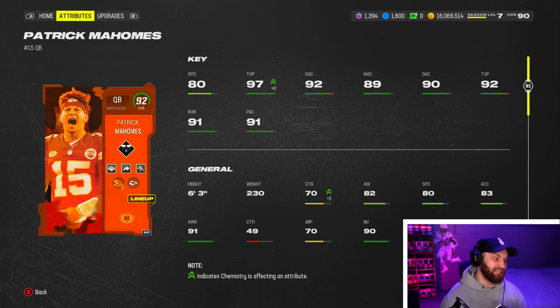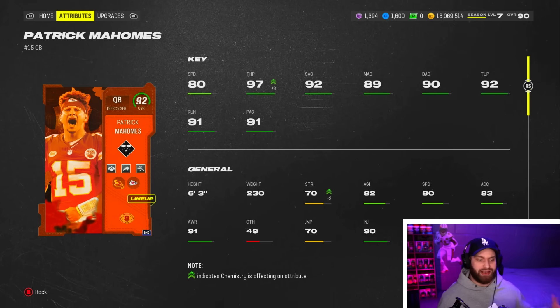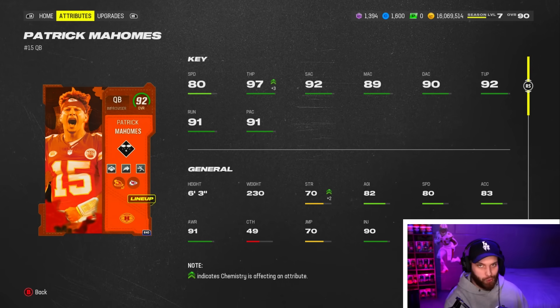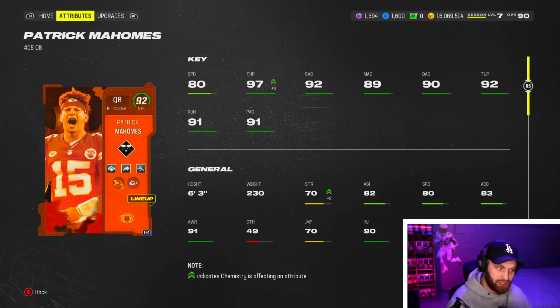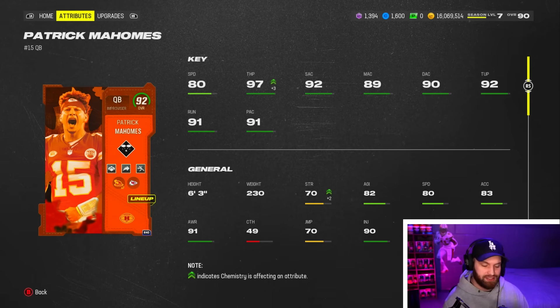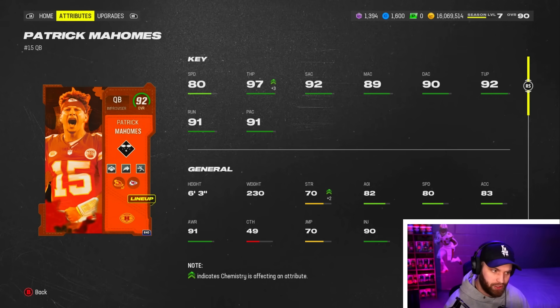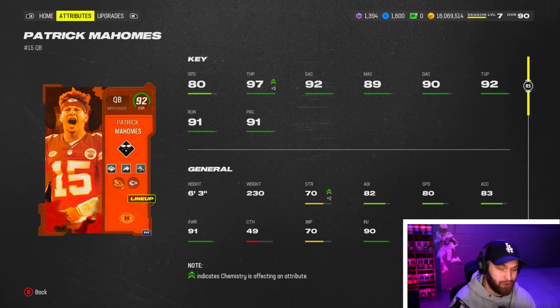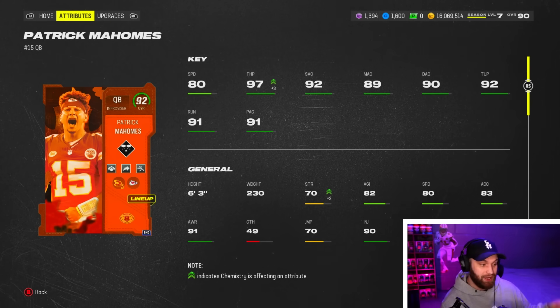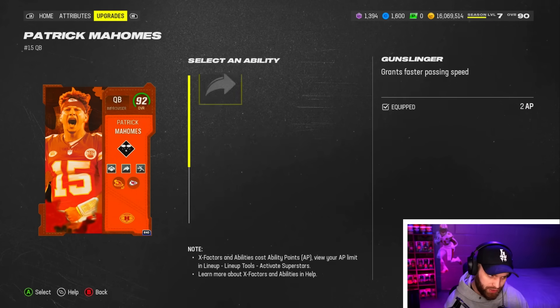Look at Patrick Mahomes and his abilities — he is absolutely loaded. He has 80 speed, not the craziest but he's by far the fastest Set Feet Lead QB. Kurt Warner and Troy Aikman were other Set Feet Leads, so being able to scramble and still throw the ball really fast is a big deal. He has 97 throw power on our team, 94 base, with 92 throw under pressure, 91 throw on the run, and 91 play action.